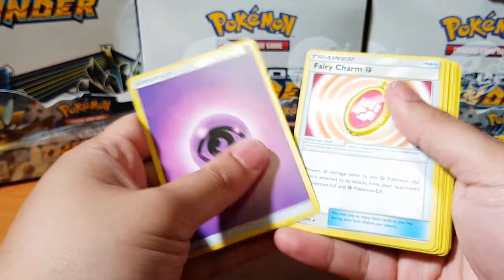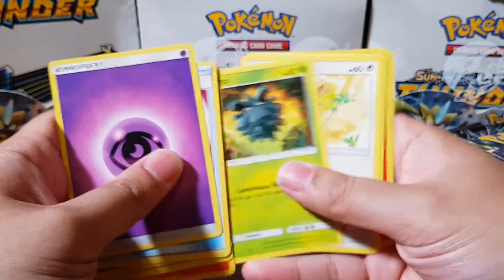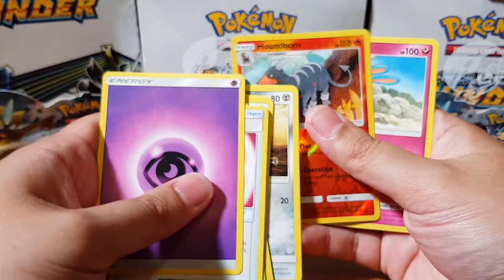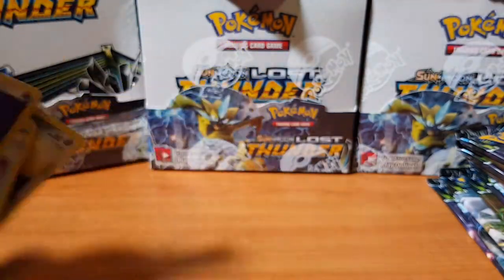Alright, let's go! Skiplooom, Pineco, Cyndaquil, Pikachu, Eevee, Beedrill, Durant, Houndoom, and Azumarill as the rare non-holo.